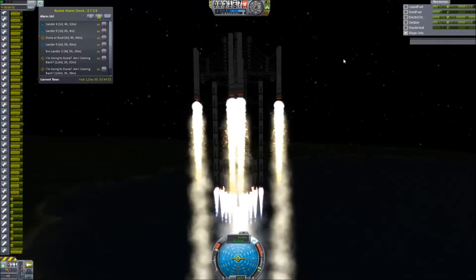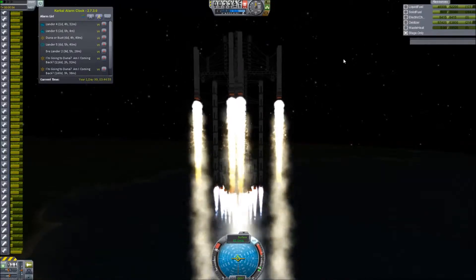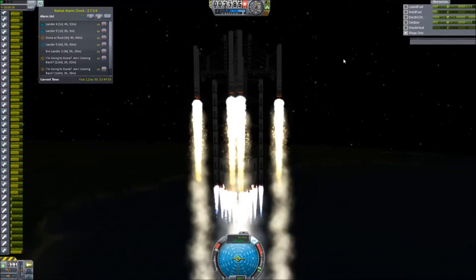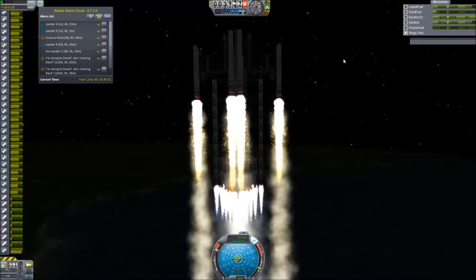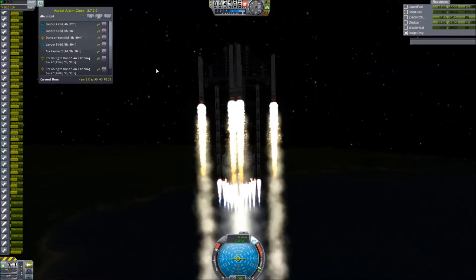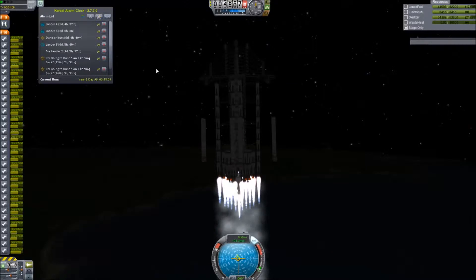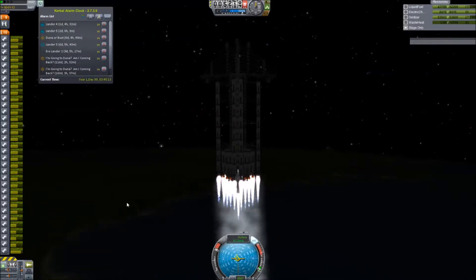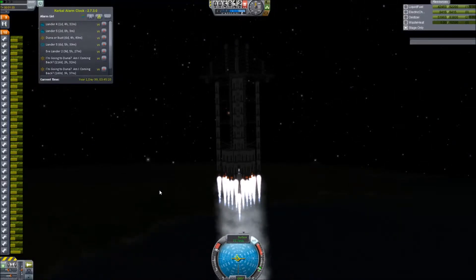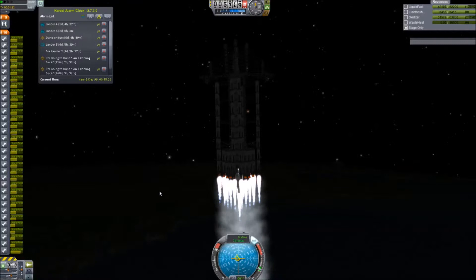This is overbuilt in every way, shape, and form. Basically, how this is going to work is the central fuel tank — which, once these boosters up top go, you'll notice is quite substantial — is going to drain entirely before I start dropping any of the boosters. That's to lower the overall weight of the package, which is the transfer vehicle itself, because it is already exceedingly top-heavy.